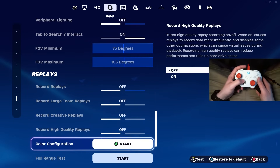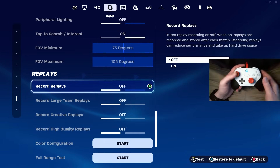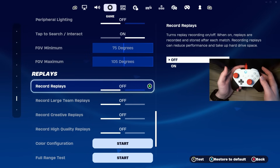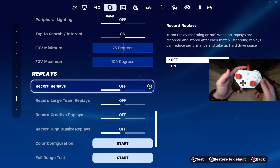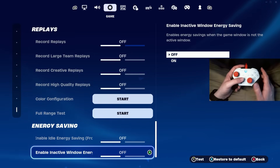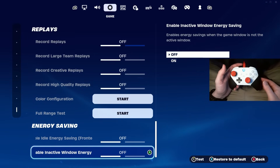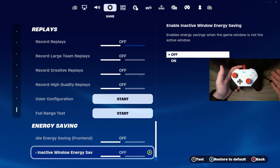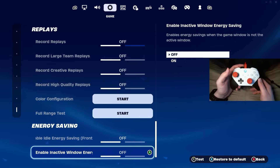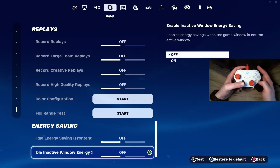Right below that, make sure you have all of your recording replays off, especially if you're trying to get higher FPS and lower input delay. This will get you a lot more performance in-game. Right below the replays, you have energy saving mode — don't have either of these on. This will hinder your FPS and power consumption. You want as much power going to your system to get the highest FPS possible.